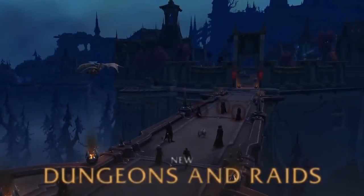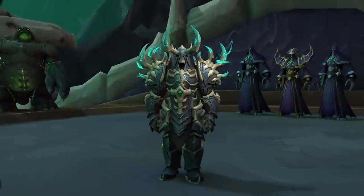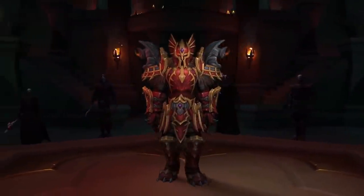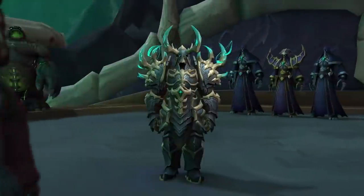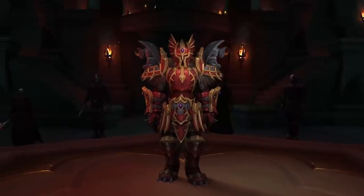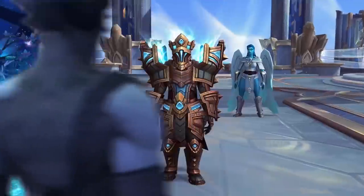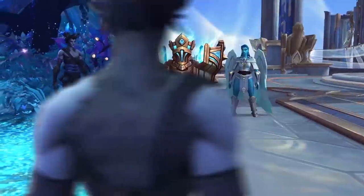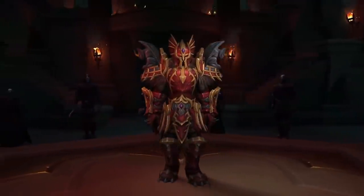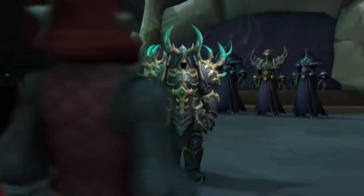You actually get a little preview there of the plate gear for each of the Covenants as well. You can see these on the press website - they've confirmed these are the plate armors for each of the Covenants. They're making a ton of new sets for this expansion. Unfortunately tier sets will not be returning, but there will be Covenant-themed sets and obviously some raid sets as well. I think they look great - I like the way they've embraced the design of each of the Covenants.